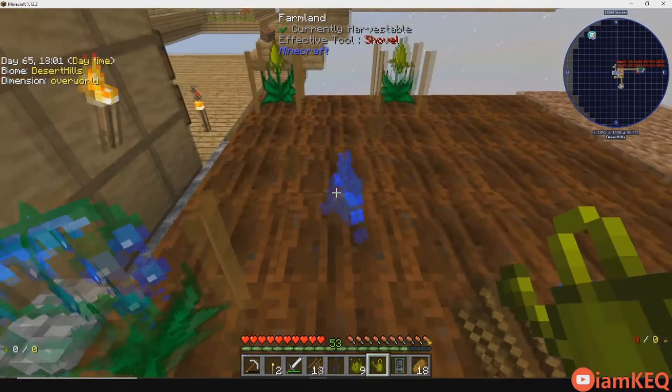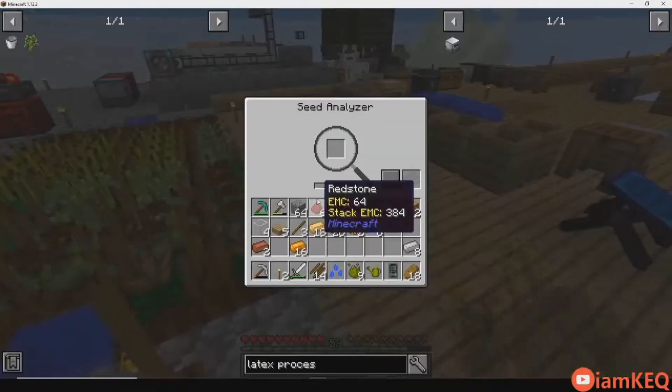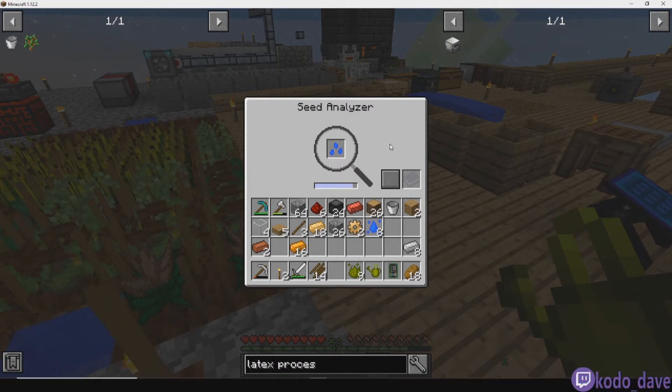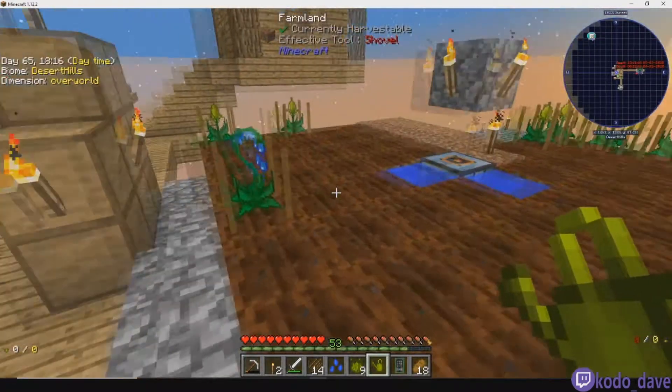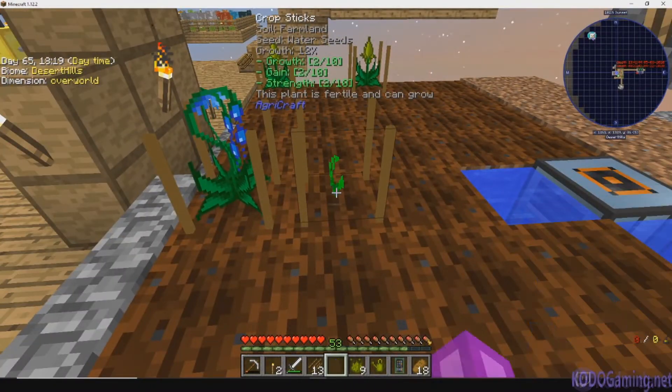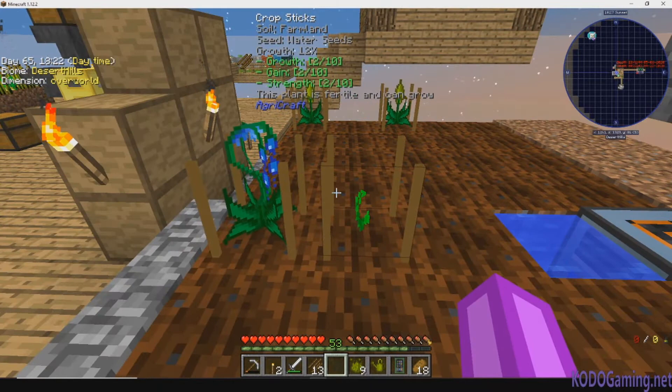A new one just grew right there. We're going to grab it and analyze it. And you're going to see that it's a 2-2-2. Now it's not always going to be perfectly like that, but it's better than the 1-1-1.